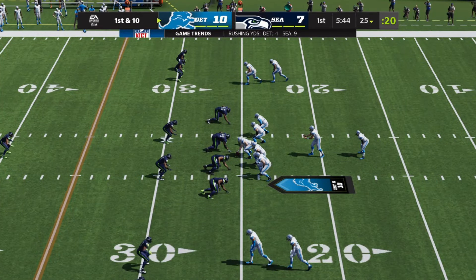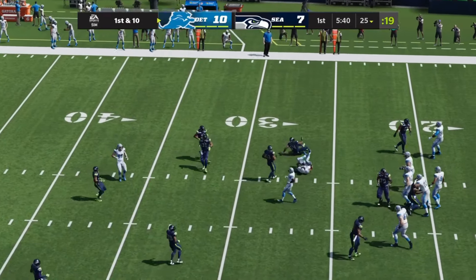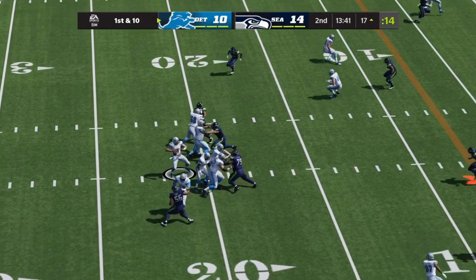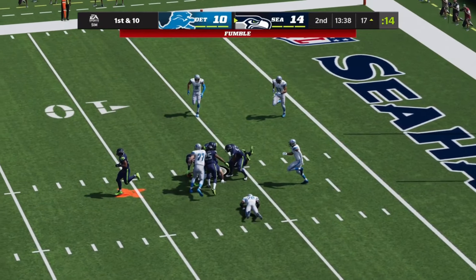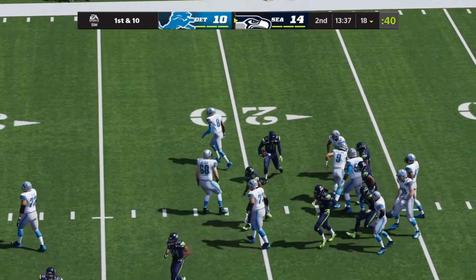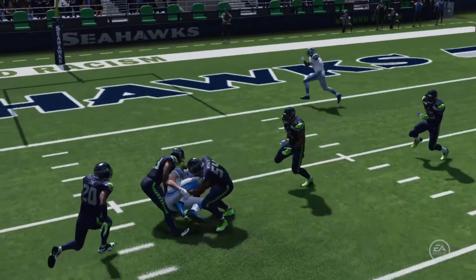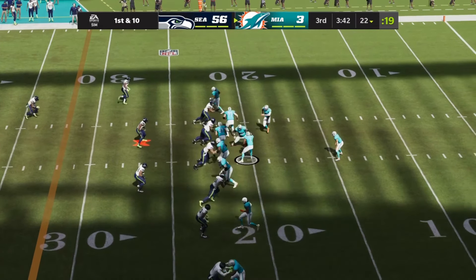From the 25-yard line, throwing to start the drive — Stafford completing it to the right side to Johnson. Now it's Stafford, and quickly — that's complete — and it's out. He put it on the carpet and the Seahawks have picked it up. Always costly to cough up that football. These defenders become so adept at jarring it free — it better be, because otherwise it's going to be a long day.